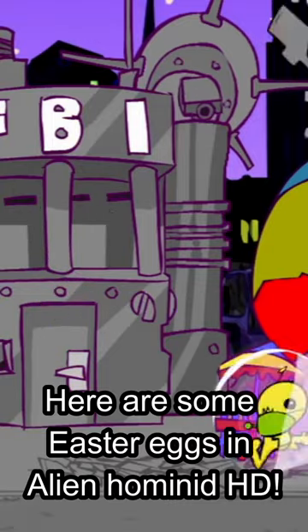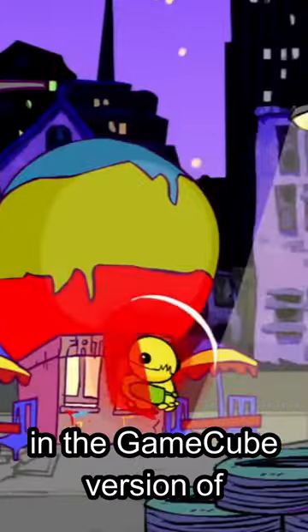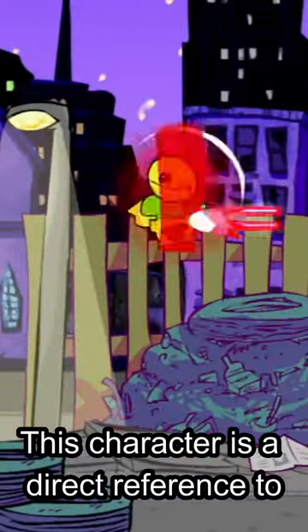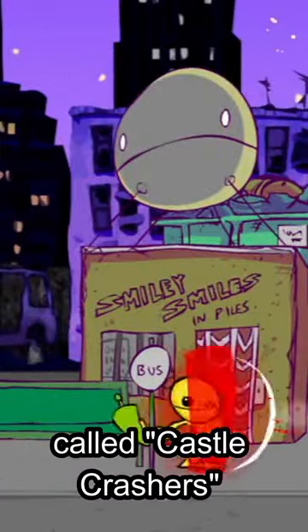Here are some Easter eggs in Alien Hominid HD! In the GameCube version of Alien Hominid, there's a hidden character called the Behemoth Knight. This character is a direct reference to another game developed by the Behemoth called Castle Crashers.